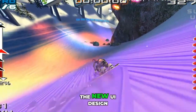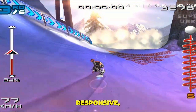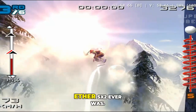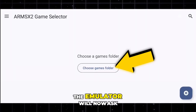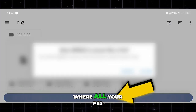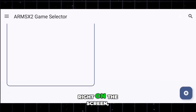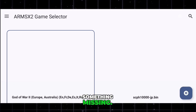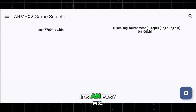The new UI design gives a much smoother, more modern experience — clean, responsive, and far more refined than EtherSX2 ever was. After granting the required permissions, the emulator will ask you to choose your game folder. Simply select the folder where all your PS2 games are stored. Once that's done, your game list will appear right on the screen, but you'll notice something missing — the games are visible, yet their covers aren't showing.